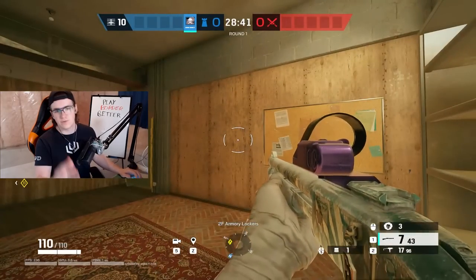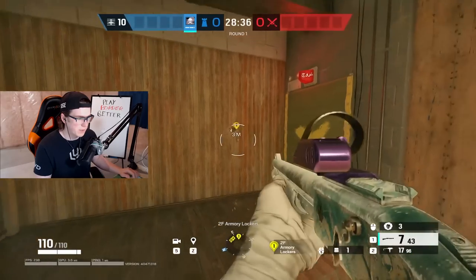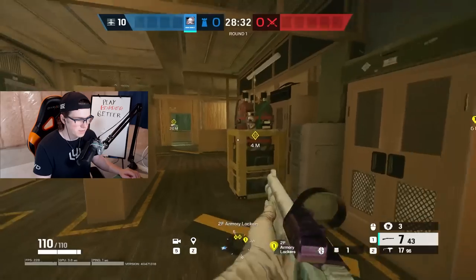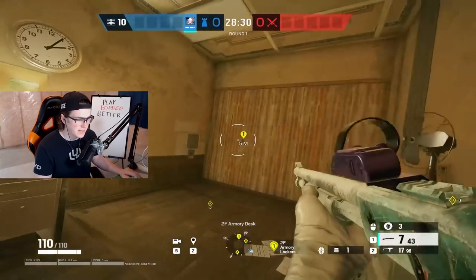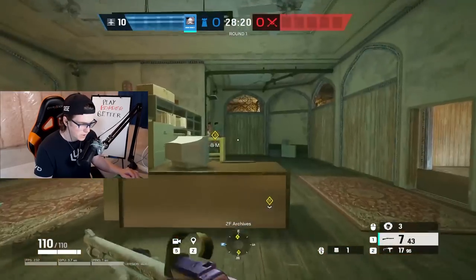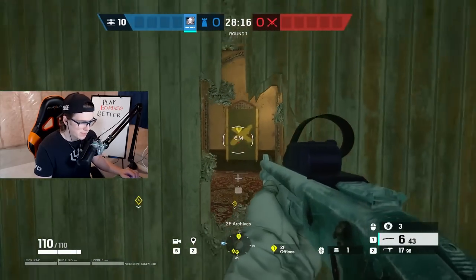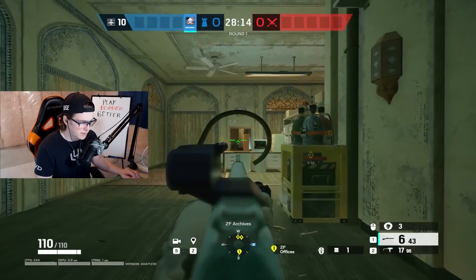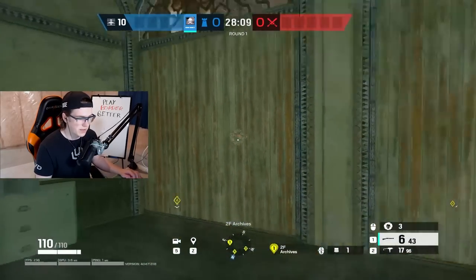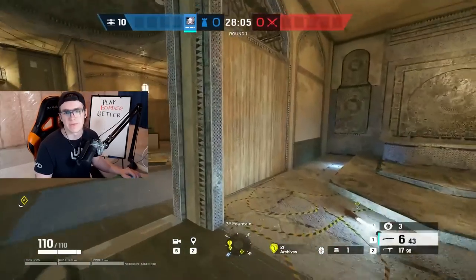So first things first, let's go over the reinforcements for this site. You'll grab these two armory walls - these are just standard - along with this small office wall. This is a great place to put a mirror window if you have mirror as an option, so putting it from the inside facing out. That way you can watch the breach with the window. So those would be three walls. You're gonna want to get this back archives wall because if you don't, they can make this super long line of sight from this window all the way into armory. So definitely want to be reinforcing this wall along with your other archives wall here - so that's two in archives, three in armory, leaving you with five.